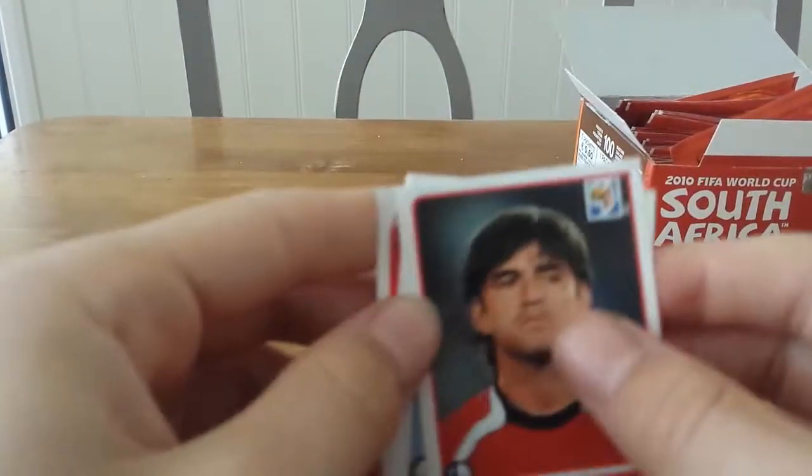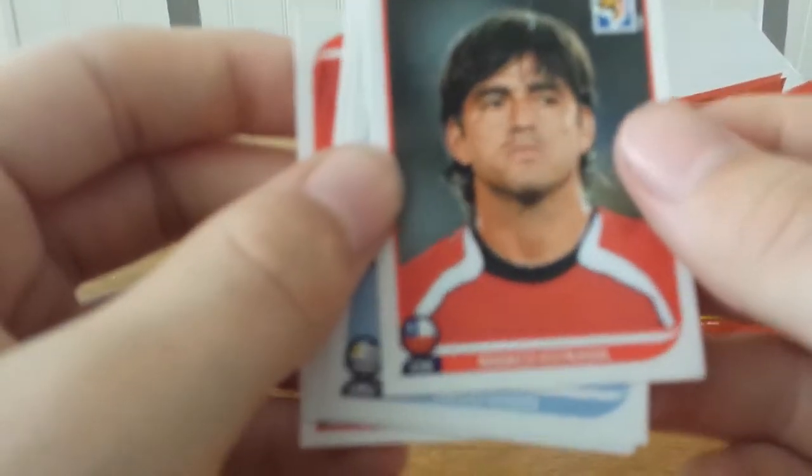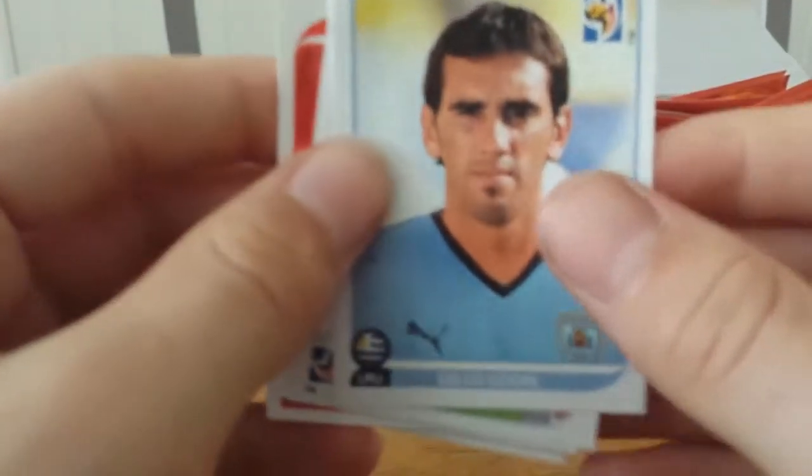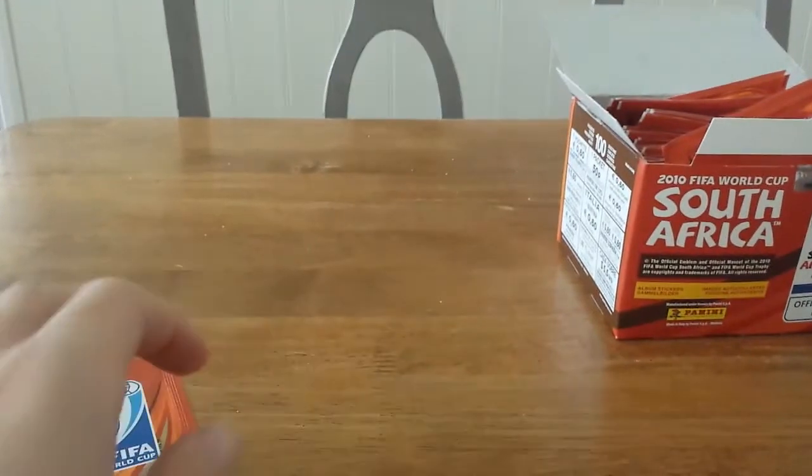Next pack: we get Marco Estrada, Diego Godín looking very different in that picture, the Ghana team, Shintarō Nishizawa, and Jean Beausejour. We're getting a lot of Chile players in these packs.